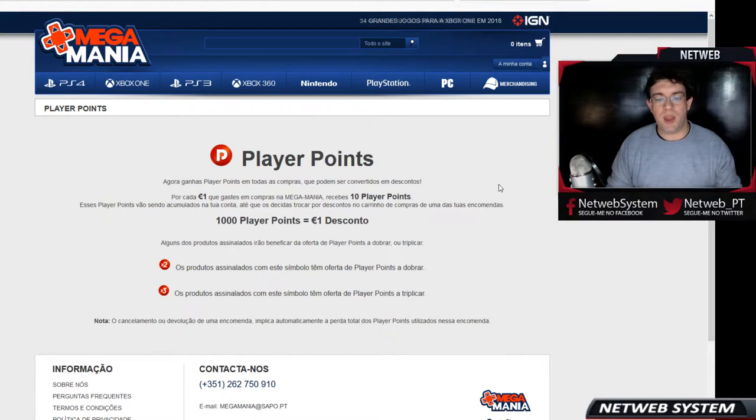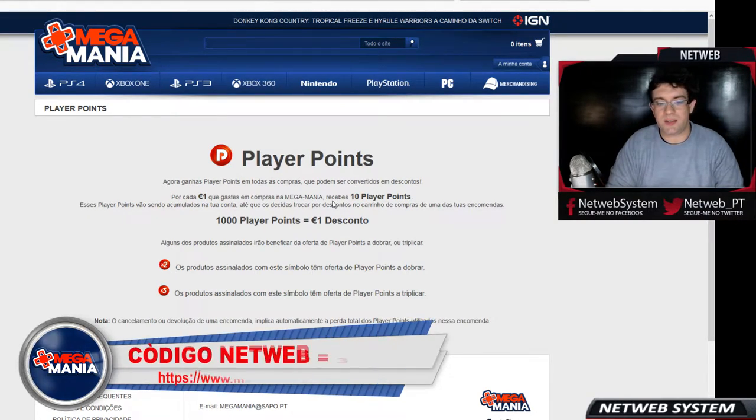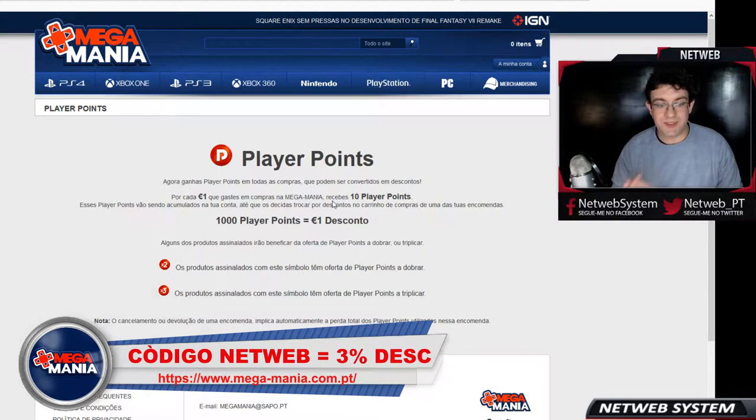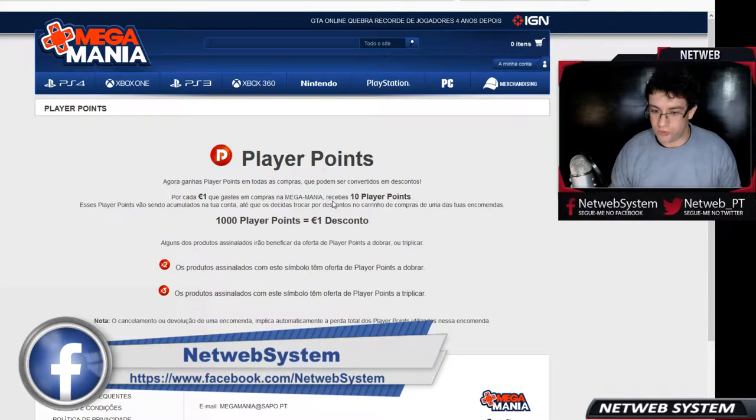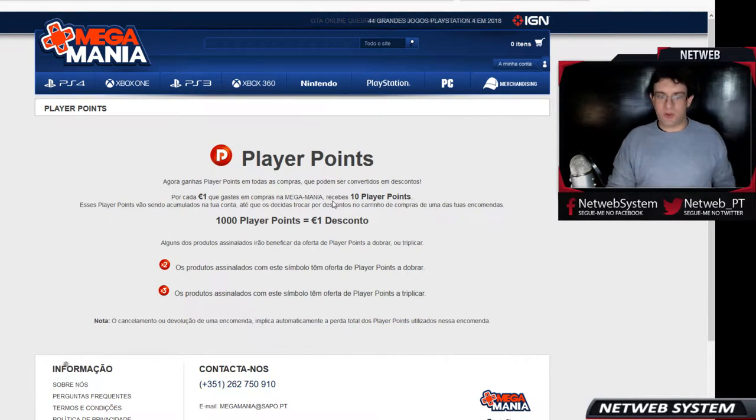Lendo a FAQ, vamos ter aqui uma ideia de como isto funciona. Player Points — agora ganhas Player Points em todas as compras, que podem ser convertidos em descontos. Por cada 1 euro que gastas em compras na Mega Mania, recebes 10 Player Points. Portanto, se gastarmos 10 euros, recebemos 100 Player Points, e assim sucessivamente. Esses Player Points vão sendo acumulados na tua conta, até que os decidas trocar por descontos no carrinho de compras de uma das tuas encomendas.